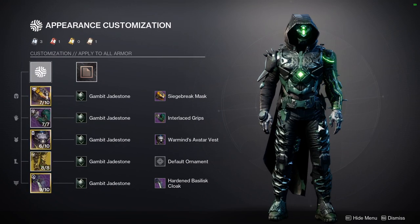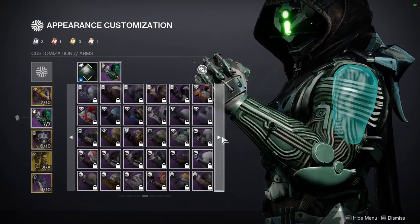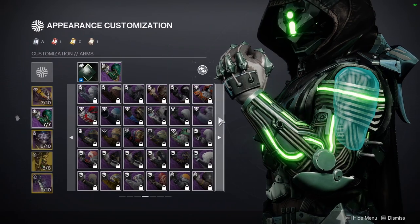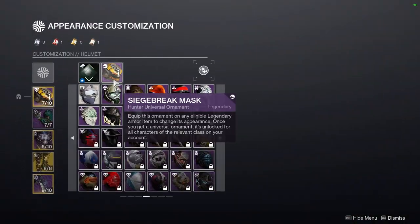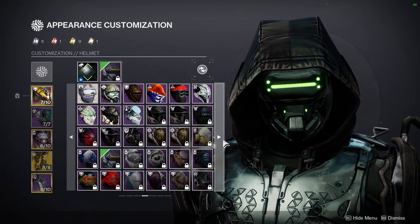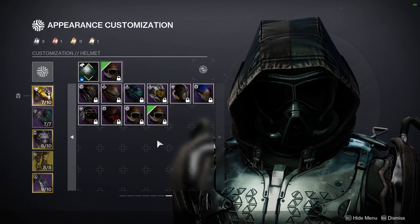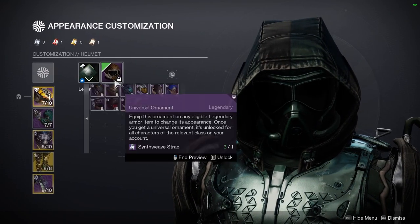But that doesn't mean you can't switch them out for other things. For the arms specifically, you can definitely swap in something else. For the helmet, you could even use the new 801 piece we just looked at. Anything mechanical is going to look really cool with this set.